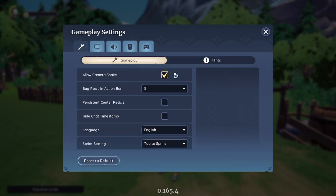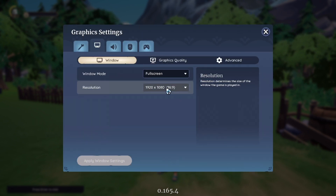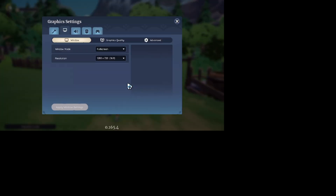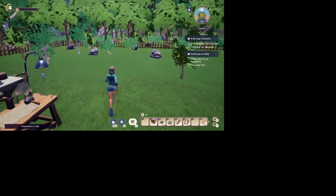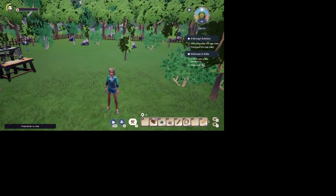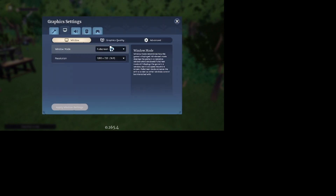That's also how you get out of the game. In graphics, the resolution was auto-set as a lower resolution, which is why before I set it as a lower resolution here. That is why part one of my Paleo gameplay had that black bar on the side, because I must have had it set up like this before checking my settings.